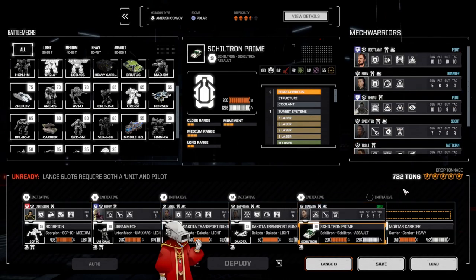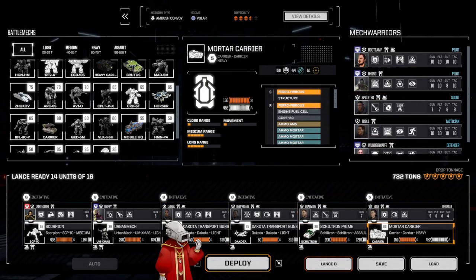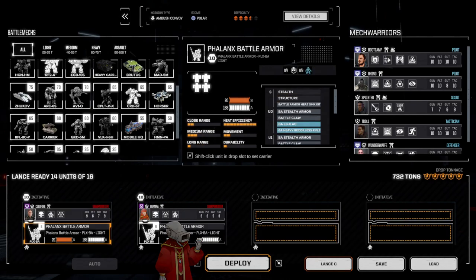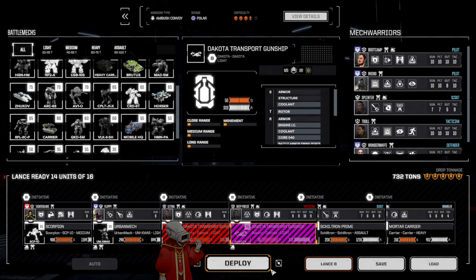Quagmire's got the most experience on the Schiltron. Eden gets the mortar carrier. I'm pretty confident we'll be able to take out fast convoys with this unit, honestly. We've got enough speed with the Screamer, two transports, the mech and the Scorpion. We've got enough indirect fire across the board, and enough crunch to actually take out the escorts too. I'm actually pretty confident in this.